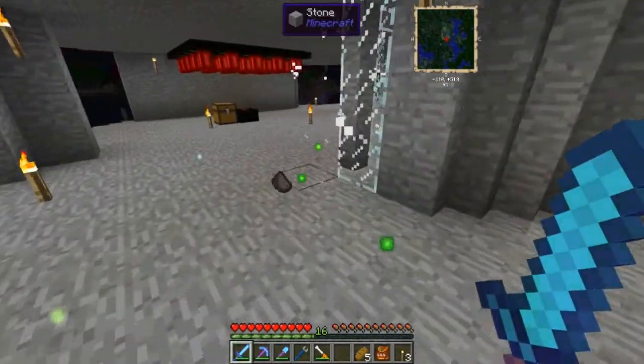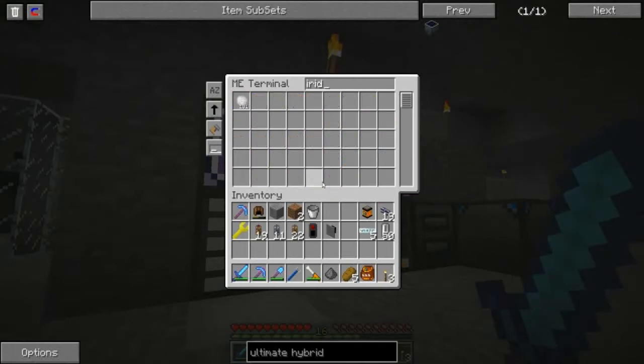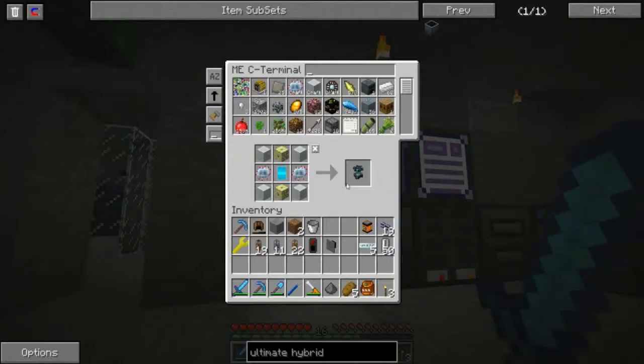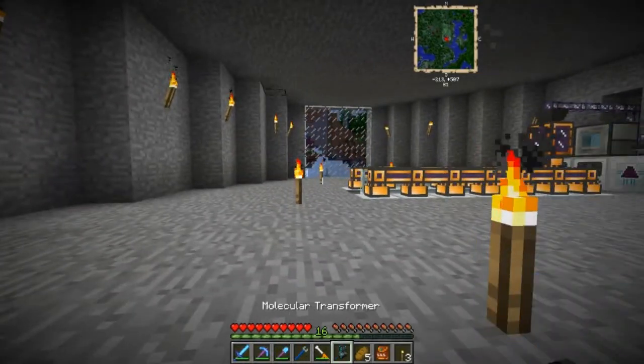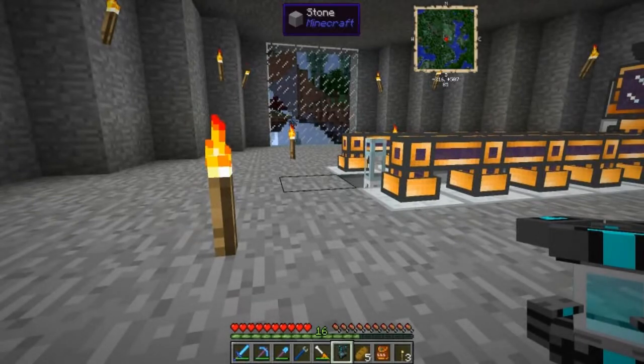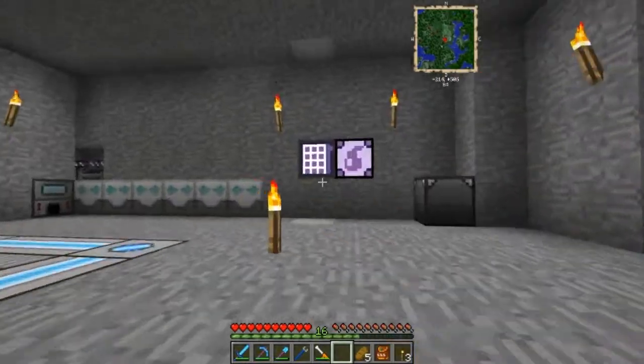I haven't bothered to make a magnum torch so I still have to deal with the occasional mob - luckily I saw him out of the corner of my eye. We've got a fair amount of iridium right now. What I plan to do is make as many ultimate hybrids as we can and hook them straight up to the molecular transformer. I'll feed this thing, turn iron into iridium, and make sunnarium on an as-needed basis. It takes the same amount of EU to make nine sunnarium parts as it does to make one iridium ore, so we just let it go in the background.